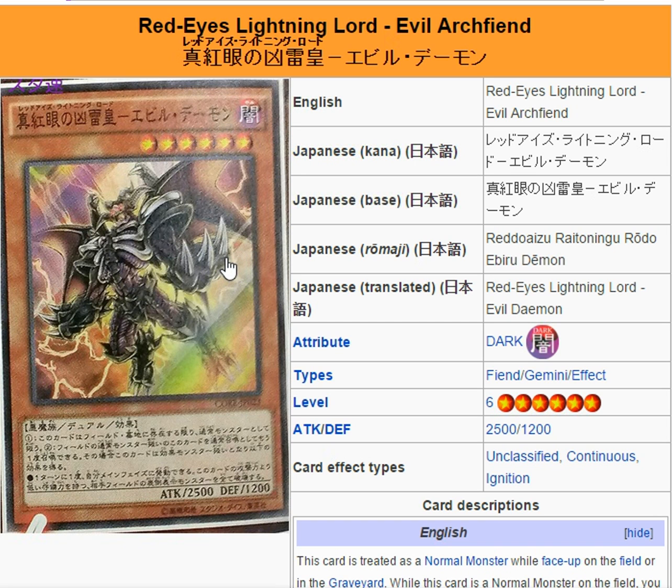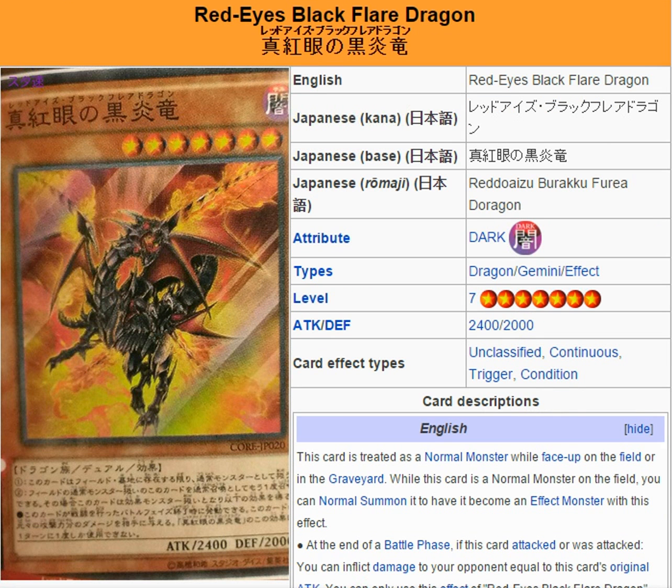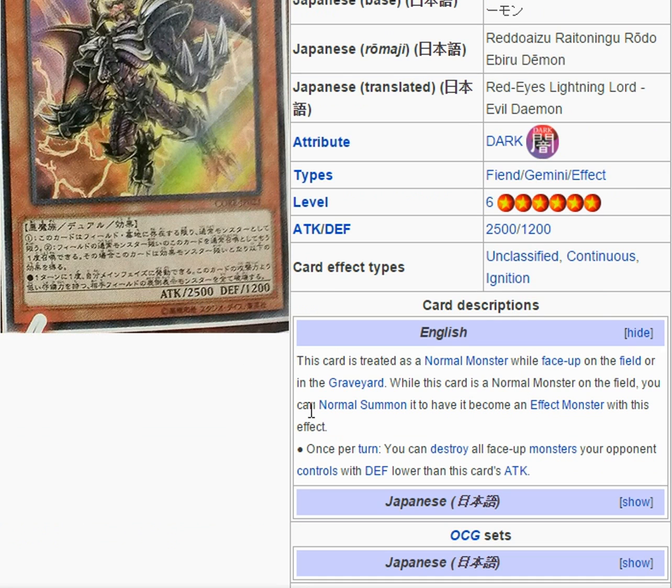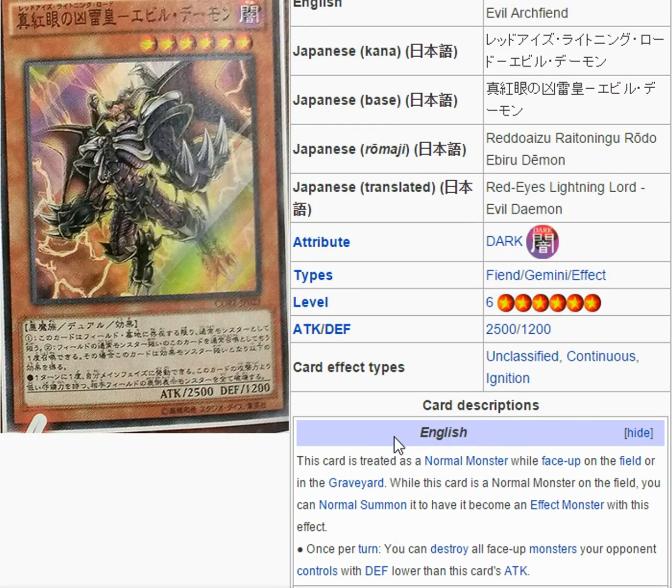Then we've got the Red Eyes Lightning Lord Evil Archfiend — it's basically a reskinned Summon Skull. The important thing to note is that these are now Gemini monsters, so they count as normal monsters when they're anywhere except the field. You do have to normal summon them once again after they're summoned, but it's very important that they're treated as normal monsters while in the graveyard, hand, or deck, because that sets up a lot of combos. His effect is once per turn you destroy all face-up monsters your opponent controls with defense lower than this card's attack, so you can basically board wipe and then swarm and attack for game.